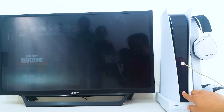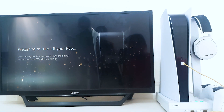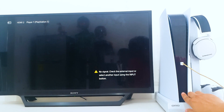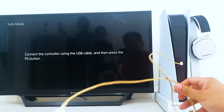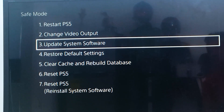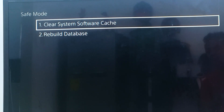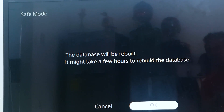To rebuild the database on your console, turn off your PS5 by pressing the power button and waiting for the LED indication to stop flashing. Once the console has been switched off, press and hold the power button for a few seconds until you hear two beep noises, which may take six to seven seconds. Connect the controller to the console with a USB cable, then press the PS button to view the menu. Select the Rebuild Database option and select OK when prompted. When you hit the OK button, the console will begin resetting the data and a status bar will display the progress and remaining time.